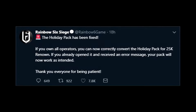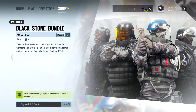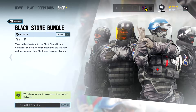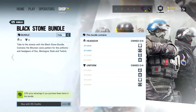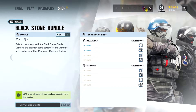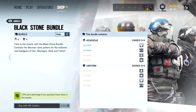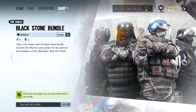Now let's get into the details of this new bundle. As you can see, this Blackstone bundle will contain the bitumen camo pattern for the uniforms and headgear of Doc, Montaigne, Rook and Twitch. This is yet again another camo pattern that I really do like the look of. I don't think it gives the wearer that much of an advantage for blending in, but it does look really really nice and it's definitely a lot better than some of the other patterns out there for blending in.